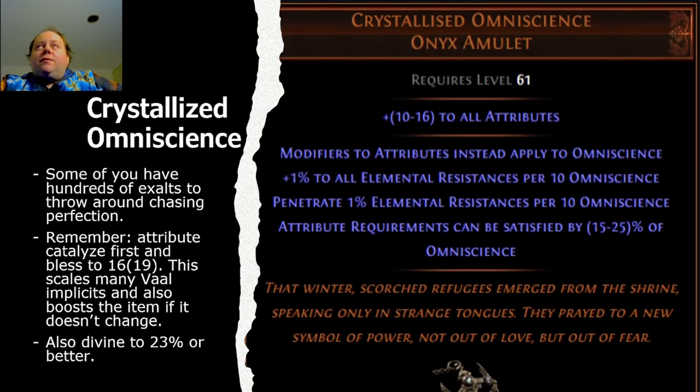Next we have Crystallized Omniscience, for those of you that have hundreds of exalts to throw around chasing perfection. One very important point: you need to attribute-catalyze this first and bless it so that it's 19 to all attributes — so 16 base, blessed up to 19. If you succeed in double corrupting it, you will lose that 19 to all attributes, but the fact that you applied the Catalyst means that if you get the perfect outcome — two 4–6% increases to an attribute — they will be scaled up. If you roll 4% it won't scale to 4.8% and will round down to 4%, but if you roll 5 or 6%, which happens more often, you will get an extra plus 1% out of that, which is really good.